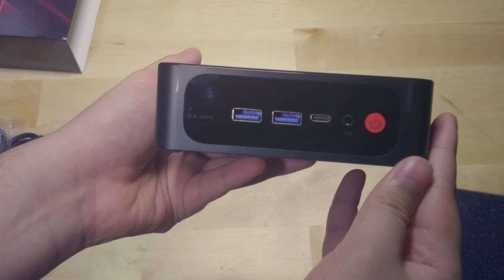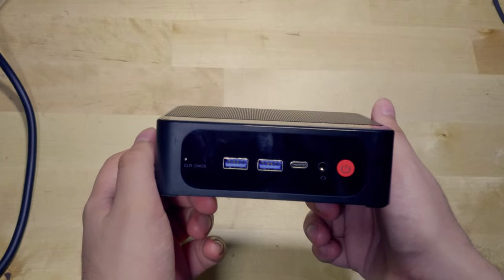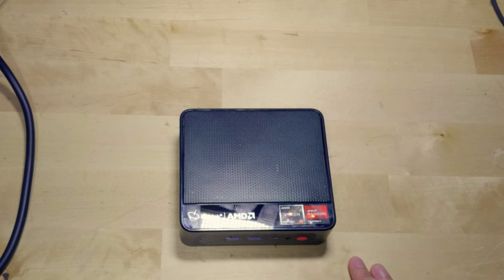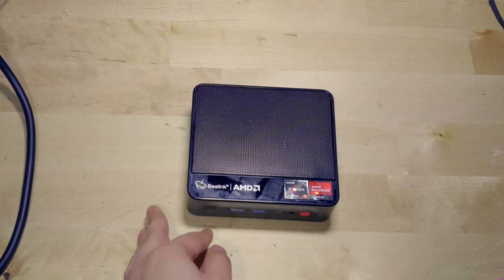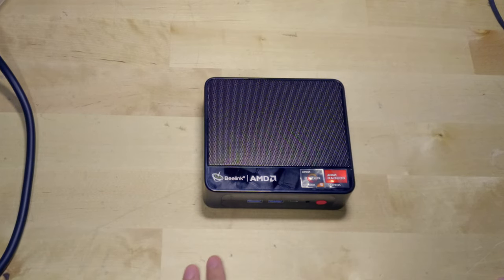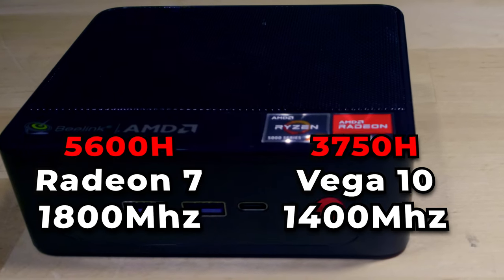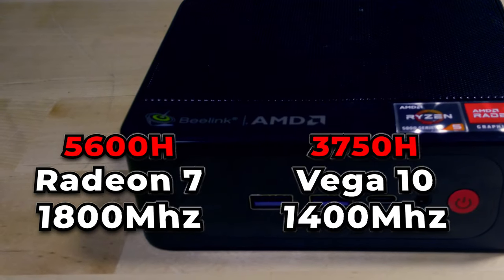But it's not the same Vega that we're used to from the 2000 and 3000 series. This is on the 7nm node from TSMC instead of the usual 14 and 12nm from Global Foundry. So there are IPC improvements here, and the GPU clock speed can actually reach much higher than any Ryzen 2000 or 3000 APUs — 7 GPU cores that can go up to a maximum of 1800MHz, and it is paired with 16GB of RAM.